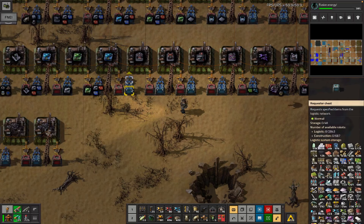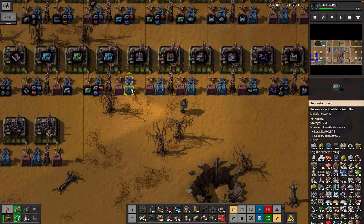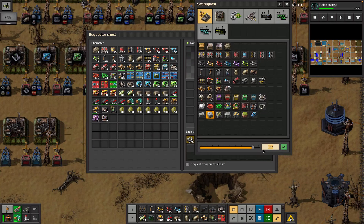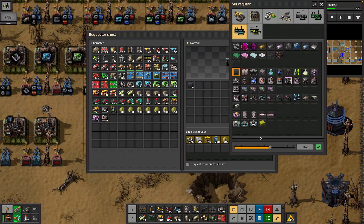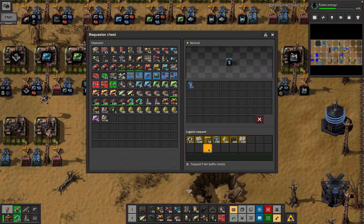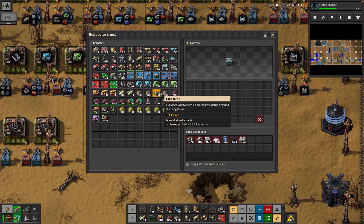These things craft in four seconds so I can probably just assign requests. We certainly don't need to be caching that many crystals - this is 11 stacks of this stuff. There's a lot of stuff being cached vastly more than actually needed. We're going to scale it back a bit, but the rest of this is fine.